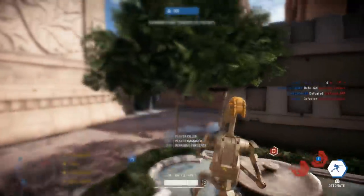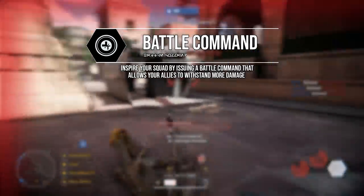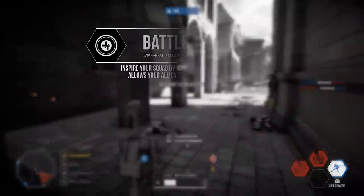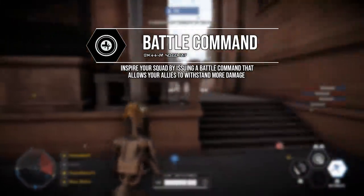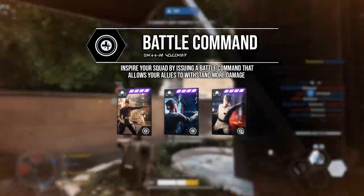Their L1+R1 ability is the battle command, which buffs any teammates within the area of effect, allowing them to gain 100 extra health and survive just that little bit longer. The star cards available for the L1+R1 ability are all variants of this: the improved battle command, the recharge command, and the blast command.